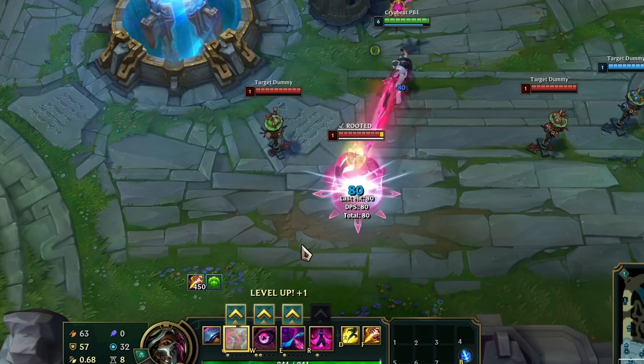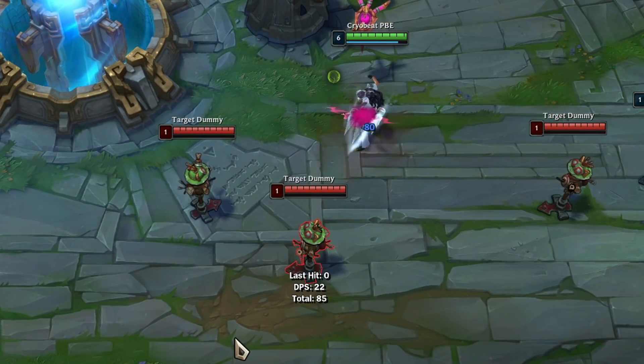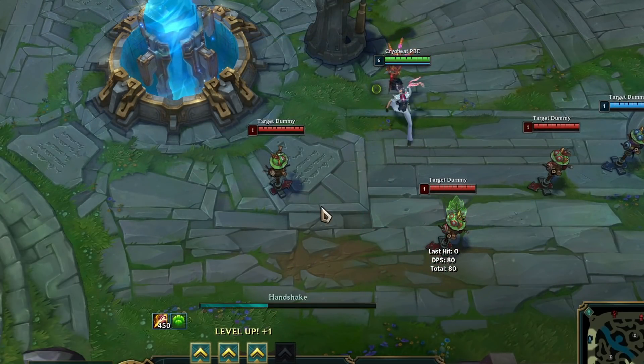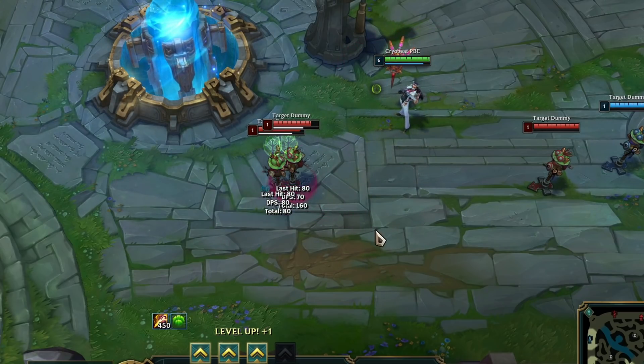Renata Glasc's Q shoots a slightly slower hook with no cast time, rooting the first enemy hit in place for 1 second. During this second, she can recast to push them towards her mouse cursor. If used to push a champion into other enemies, they take the same Q damage and are stunned for 0.5 seconds.